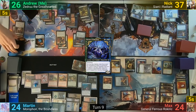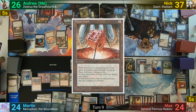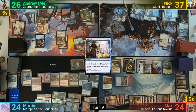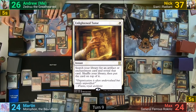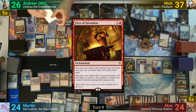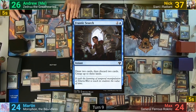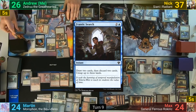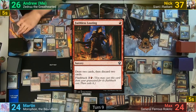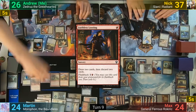I trigger Oath of Lieges on my upkeep, grab a Plains, and draw for turn. I cast a Mana Vault, then a Windfall to make everyone discard their hands and draw the largest hand, which is 5. I tap the Mana Vault and other mana to cast Enchanted Evening, then an Enlightened Tutor to find Fires of Invention and put it on top. I cast a Frantic Search, draw 2, discard 2 lands, and untap 3 lands. I then cast Faithless Looting using the Rainbow Veil and donate it to Martin.